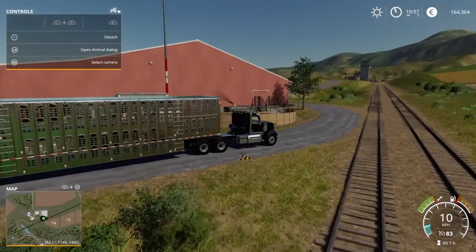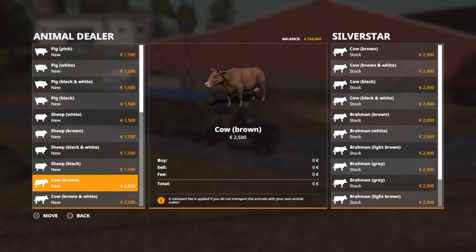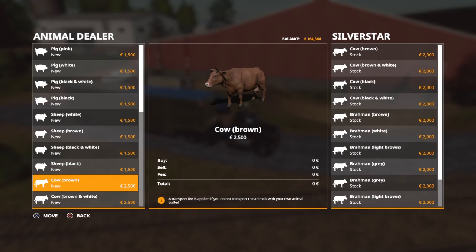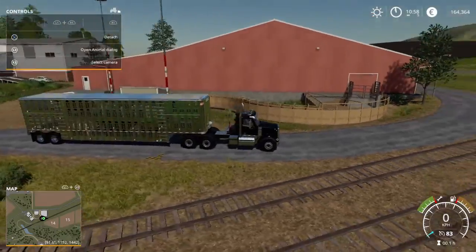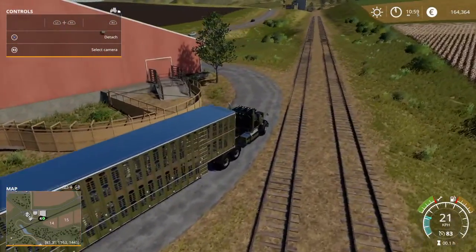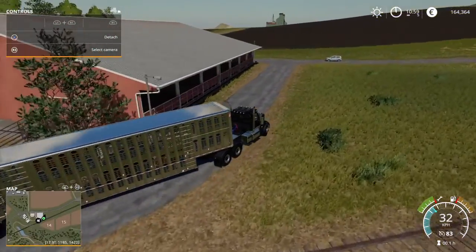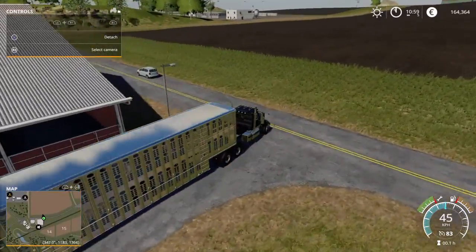Once you're done, you just gotta click on them to tell them to move. My livestock trailer is already full, but once you get how many you want, it should say Square to confirm. Then they should just come right into the trailer.